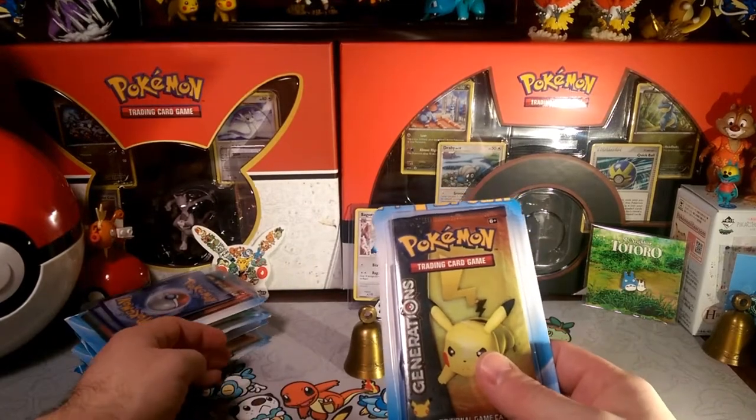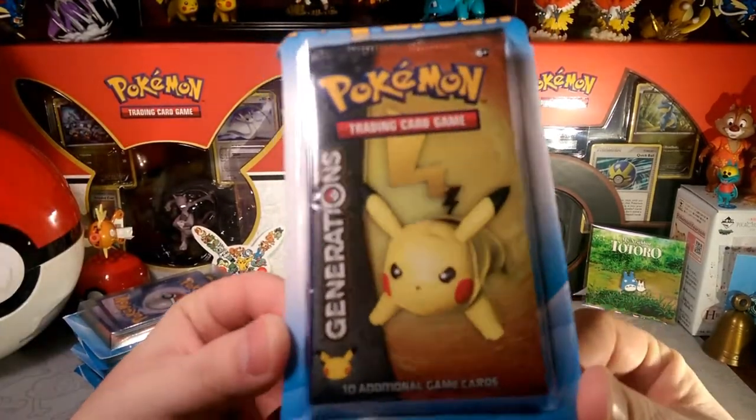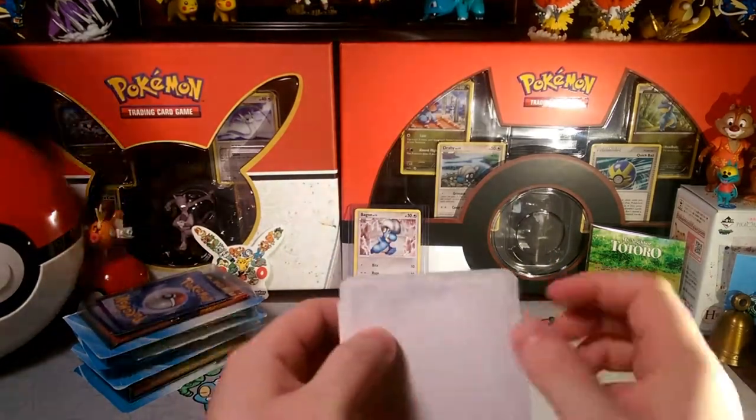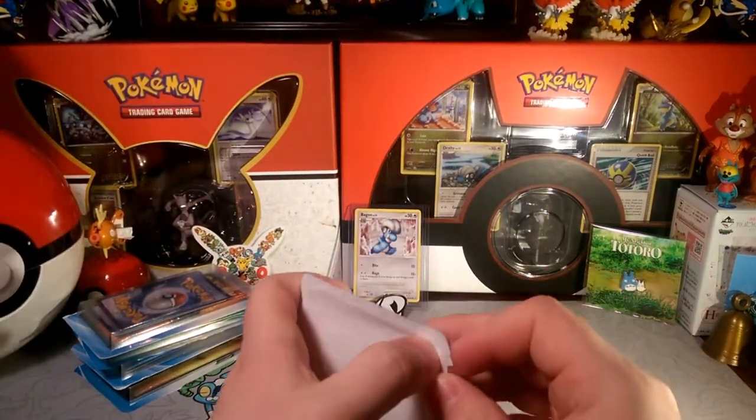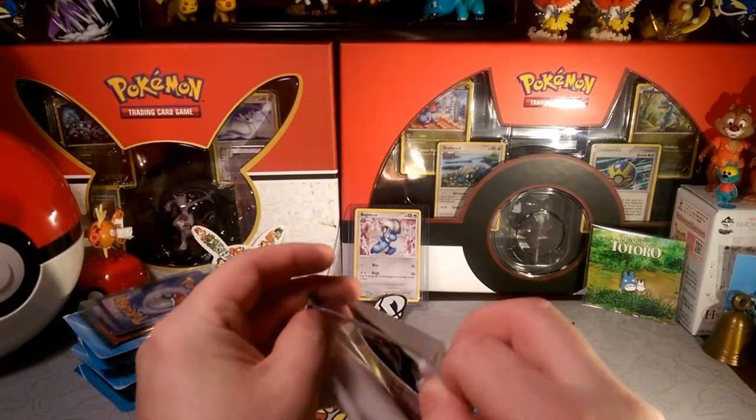I want to see if I can get another pack just to open up with the last Pikachu, but we'll see what we get. Let's see what Pokemon mascot is on this one — we're looking for the foil card and then we'll see what we get in the Generations pack.